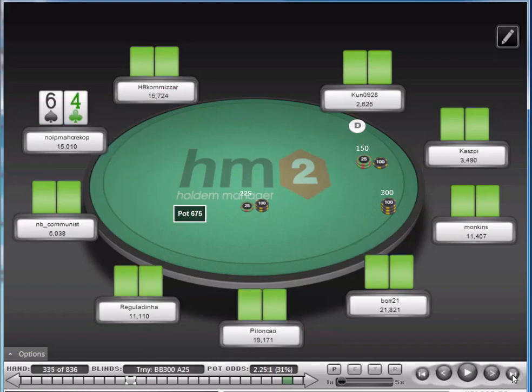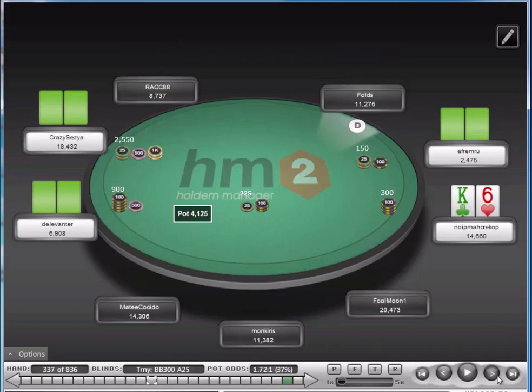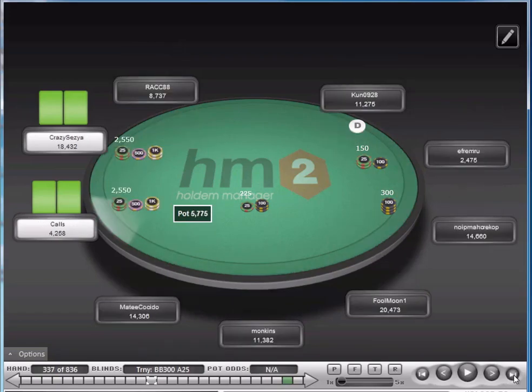King-10 — I'd probably open here. But we have to play in the blinds facing a raise and a three-bet, so it's going to get out of the way.